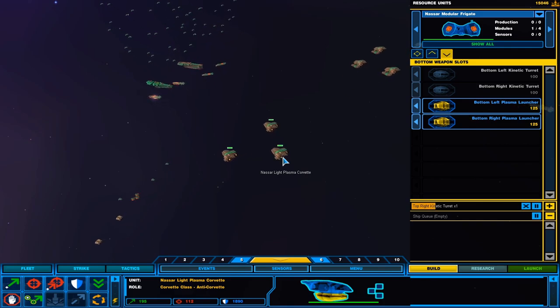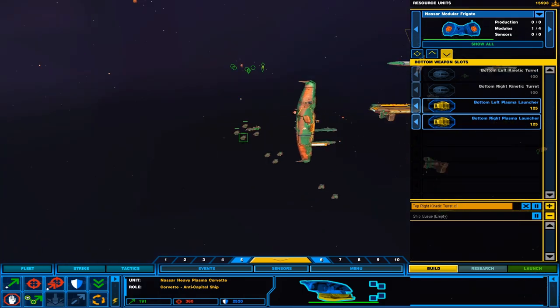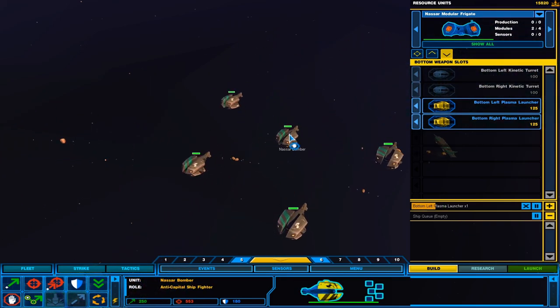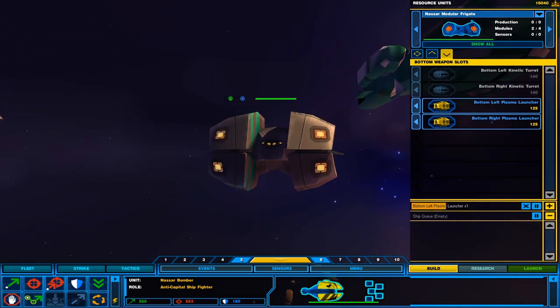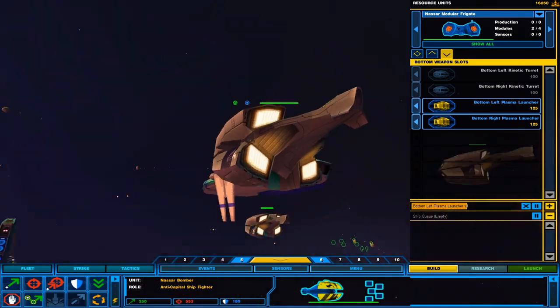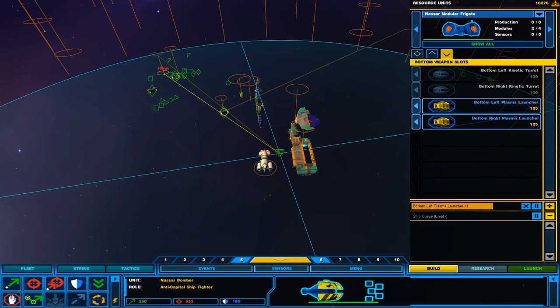Let's go kinetic on top and plasma on bottom — the hybrid. The frigates are mainly anti-frigate and anti-capital ship; there's no anti-fighter or anti-corvette frigate for them. The light plasma corvette is anti-corvette, the assault is anti-fighter, and the main plasma is anti-capital ship. And the bomber is obviously anti-capital ship too — it's got the plasma bombs.